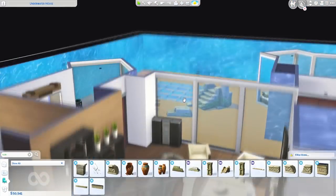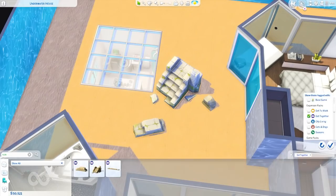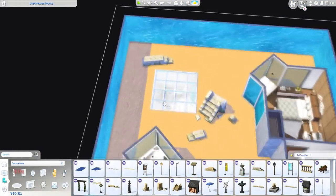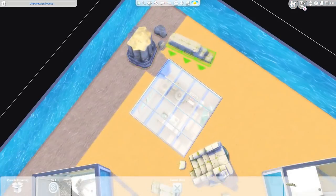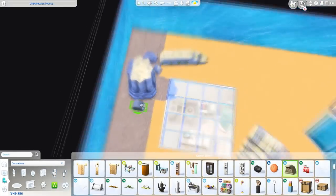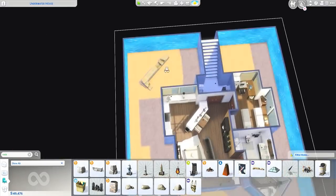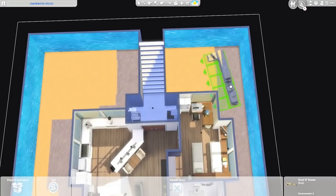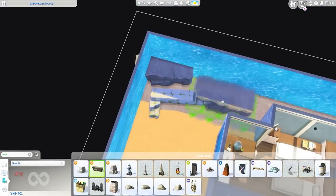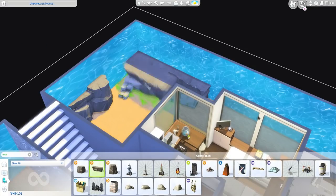Now we are working on the coral reef slash underwater area of this build, which is pretty much equivalent to landscaping. I kept as much of the existing terrain in as I could, and doing these rock formations actually reminded me so much of my childhood.